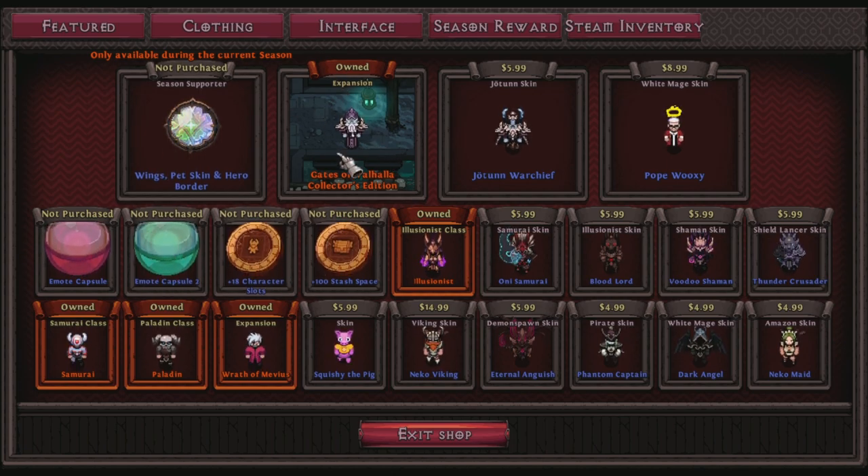There's also the Gates of Valhalla DLC — this is technically the only real content DLC. If you want to expand the game with extra zones, enemies, a boss, and so forth, I recommend buying it. It also comes with a class called Jotun. So that's a second thing I recommend purchasing if you decide you like this game and want to continue playing.